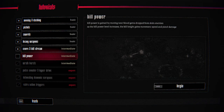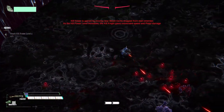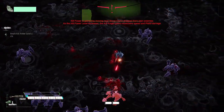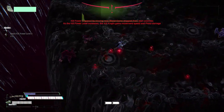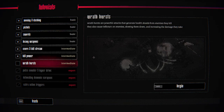Kill power is gained by moving near blood gems. We saw the blood gems — reach kill power level two. Moving near blood gems from slain enemies: as kill power increases, it gains movement speed and pistol damage. So we get more and more pistol damage — that's a cool way to keep your base weapons relevant.